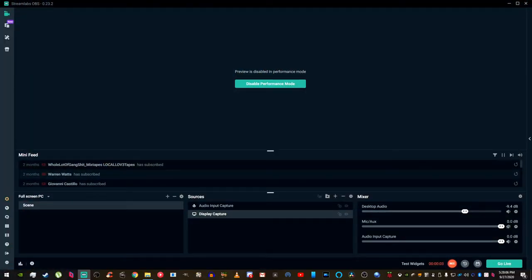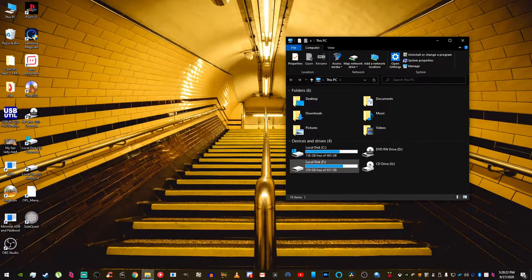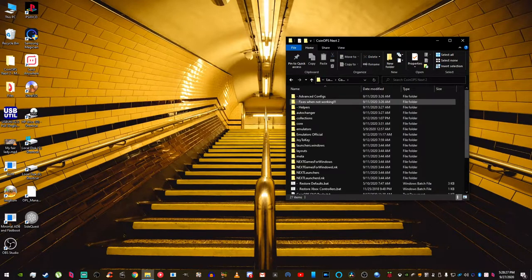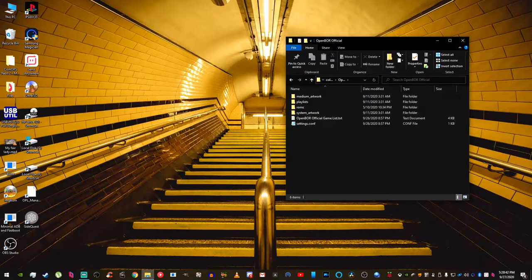I need to tell you how to get to the right place inside of Coin Ops Next so you can follow the tutorial. First, go into whatever folder you have Coin Ops Next saved to — I have it in F. Once you're there, go into the Collections folder, then scroll all the way down until you see Open Boar Official.